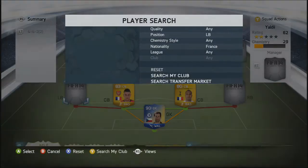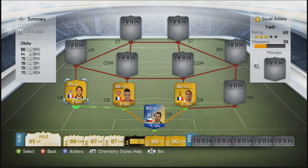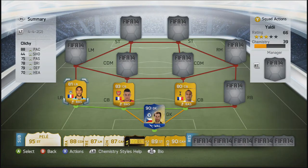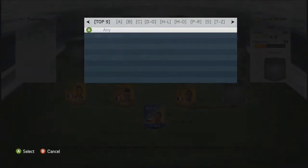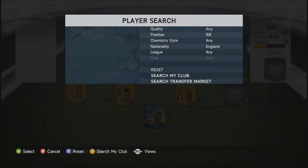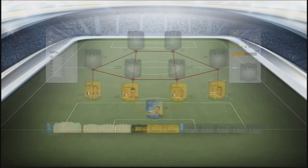Just because the left back is also French, we have Gael Clichy in there with 88 pace, 78 dribbling and a high attacking work rate. He sets up a lot of crosses in this team and I really like Clichy. Moving into the right back position, we're going to go with Kyle Walker — maybe the sweatiest right back in the game.